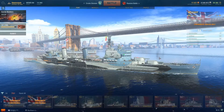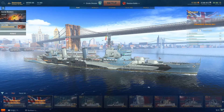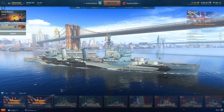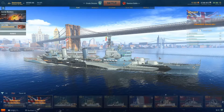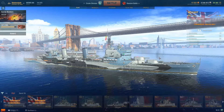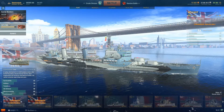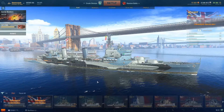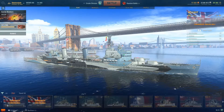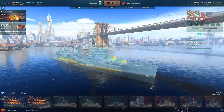Rather than compare her to all tier 7 ships, I'm just going to do a direct comparison against the Fiji, because they're pretty similar — both British, kind of the same play style. I don't have the Atlanta or the Flint yet, so I'm putting her up against the Fiji. If you like the Fiji's play style, you're probably going to like the Belfast, and that's my reasoning for this one-on-one comparison.